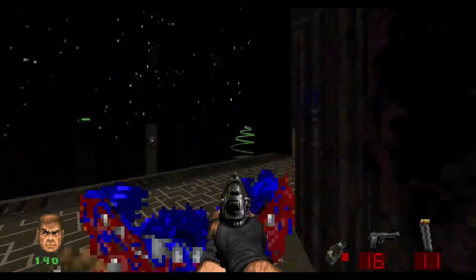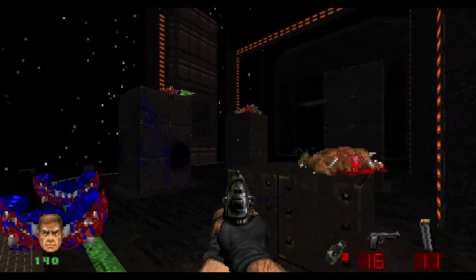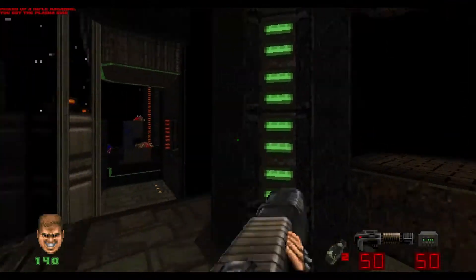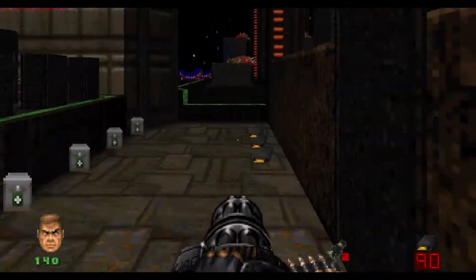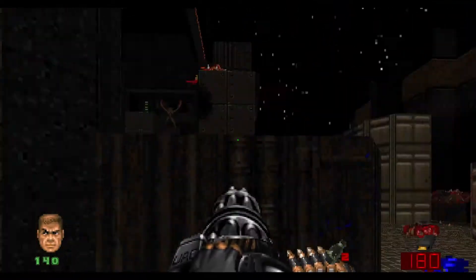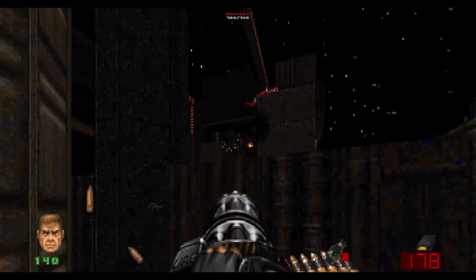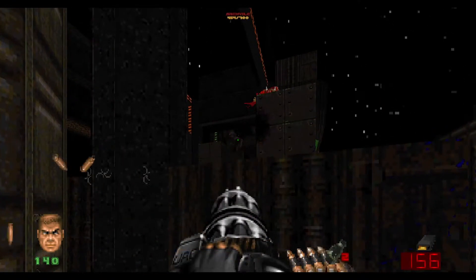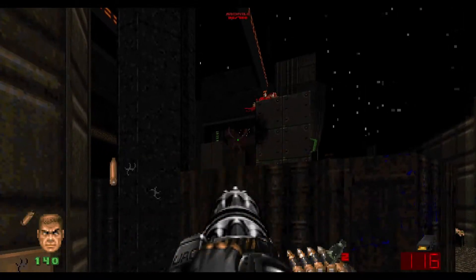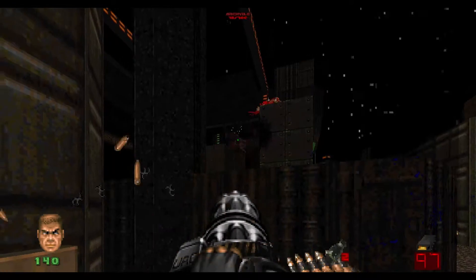We go up here and hit this switch. Now we go up here — don't even pay any mind, just grab the plasma rifle. We need this. And since there's so much ammo, we can use that instead. Take a step back, make sure you don't get fried, and then just start whittling away at this guy. He'll go down. Some of those were headshots — very nice.